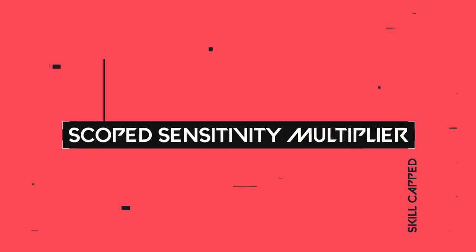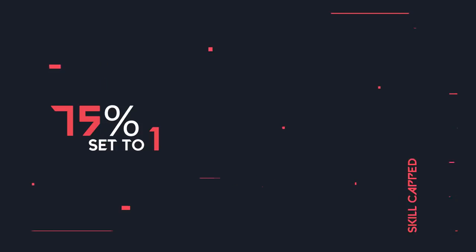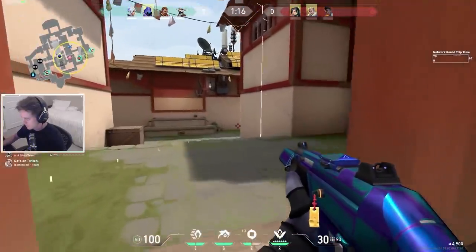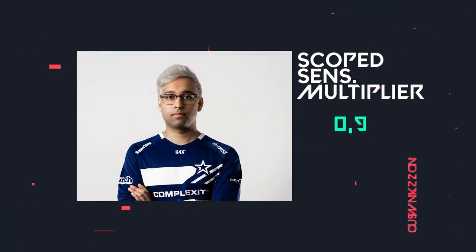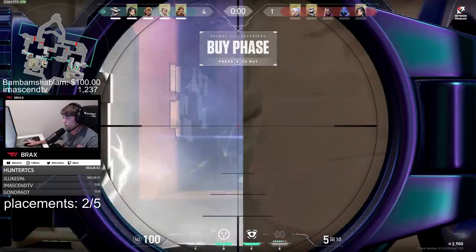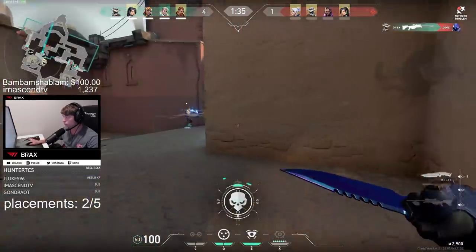Next, we have the Scoped Sensitivity Multiplier. This adjusts the sensitivity of your mouse when you aim down sight on a rifle or down a scope on a sniper. 75% of pros have this set to 1, which means their scoped sensitivity is the same as their unscoped sensitivity — definitely what we'd recommend since keeping your sensitivity the same helps build muscle memory. That said, when pros do change the setting, they aren't going too crazy with it. For example, Shazam has a Scoped Sensitivity Multiplier of 0.9, and TenZ has one of 0.875. Overall, keep the setting at 1, but if it doesn't feel right, try to keep within 10% of its base value — so don't drop below 0.9 or go above 1.1.